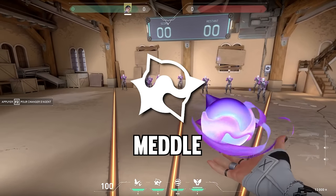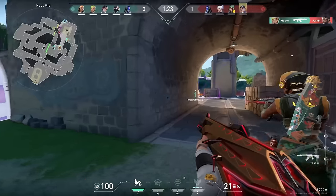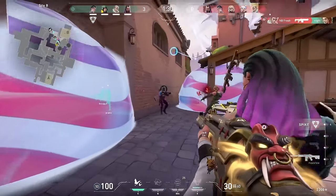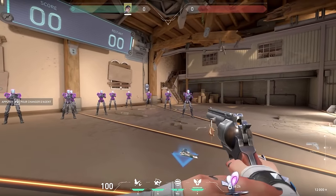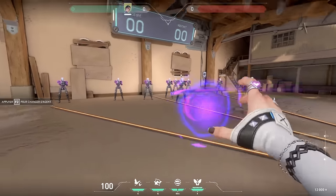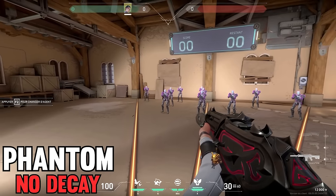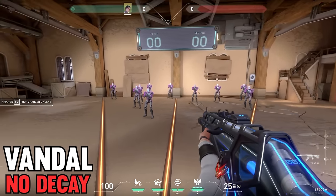At face value, Metal feels a little bit underwhelming as an ability. We already have several other forms of decay in the game, and the projectile has somewhat limited range, which makes it a bit hard to come up with good lineups for. But let's take a moment to step into the practice range and just explore what 90 decay looks and feels like in action. These bots have full armor, and this is the normal time to kill with body shots from a Phantom or Vandal.